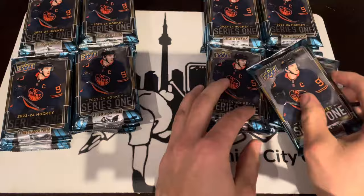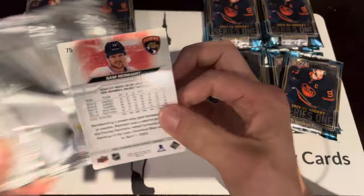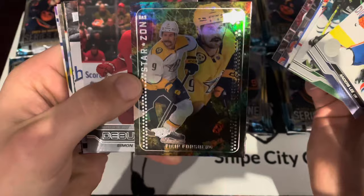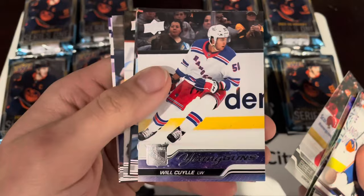We'll start with the bottom right. Don't know how this case is going to stack up compared to our first case in terms of the pack layout. But if it is the same, the Dazzlers and the Wild Card should be in this bottom right stack. First up: Philip Forsberg Star Zone. Then we've got a Simon Edvinson Debut Dates and a Will Cooley Youngins.